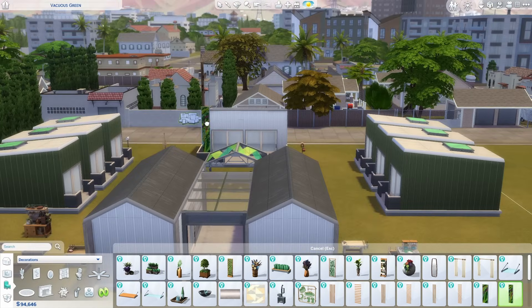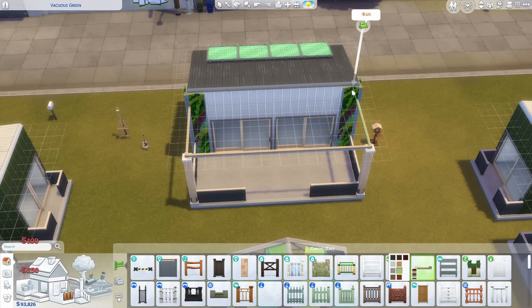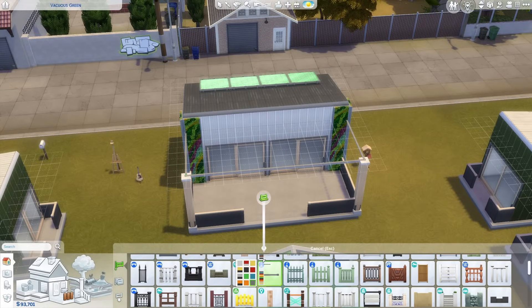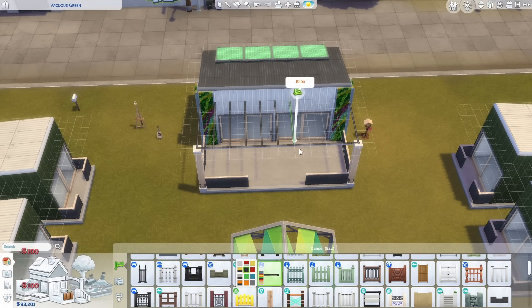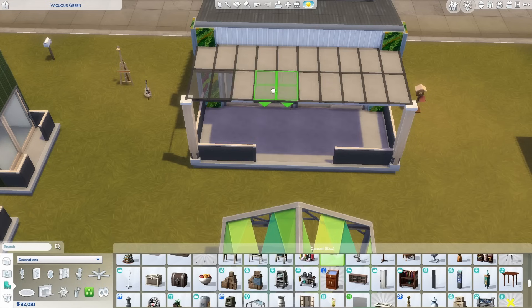I changed the green on the houses to the orange metal siding and the white on the shared buildings to that rusty metal variant. You'll get glimpses of all those changes later on in the build, but we'll take a closer look at it all in the tour at the end. This community is supposed to be cheap to run, so I also made sure to put in plenty of solar panels, wind turbines, and a couple of water collectors.